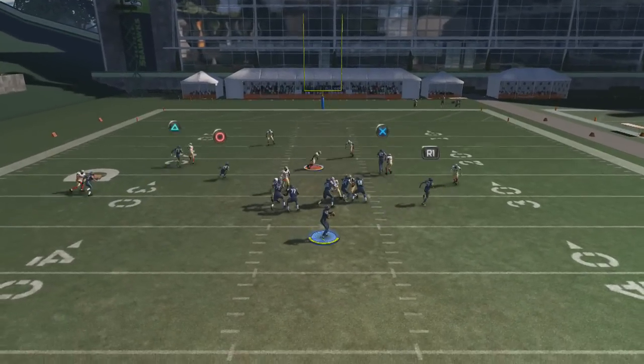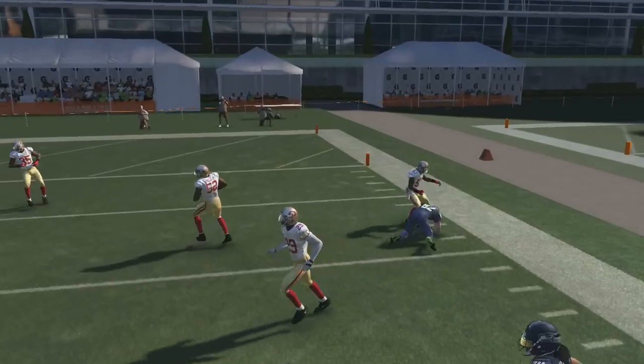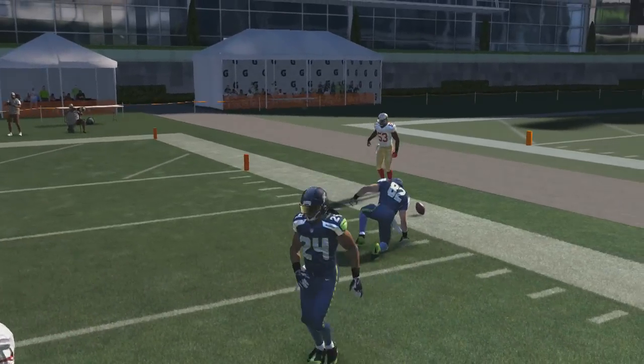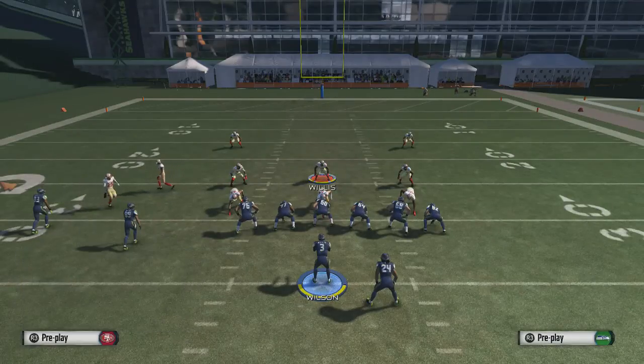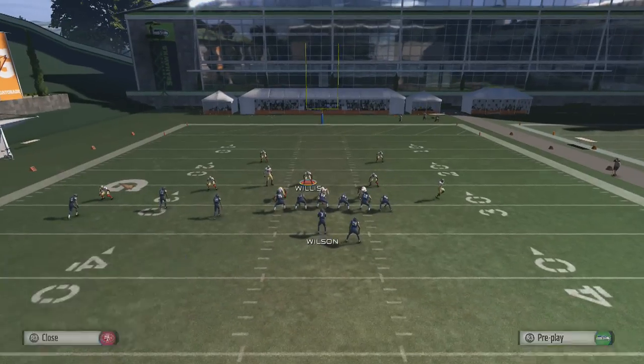This can be found in the Cincinnati playbook. It has a 4-3 and a 3-3-5, and that's why I like this playbook because I'm a 4-3 type of guy. Even though I do have some blitzes that can help you guys out of the 3-4, if you guys want those blitzes out of the 3-4, let me know.